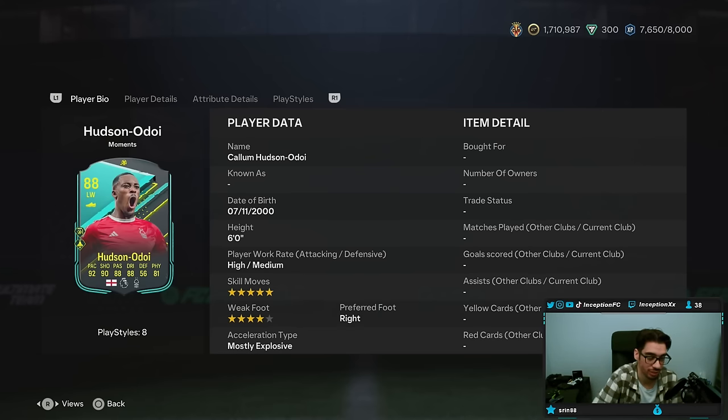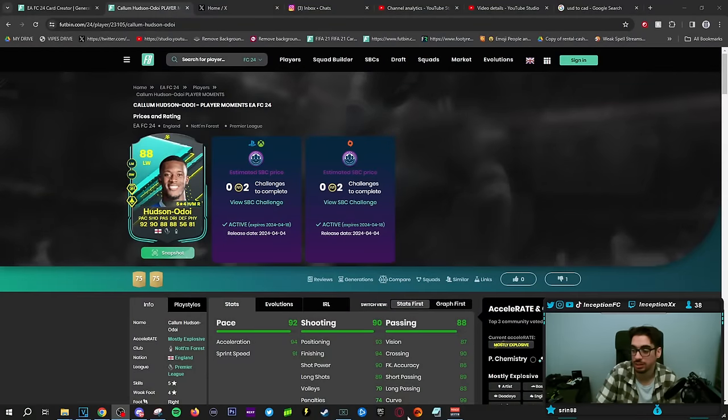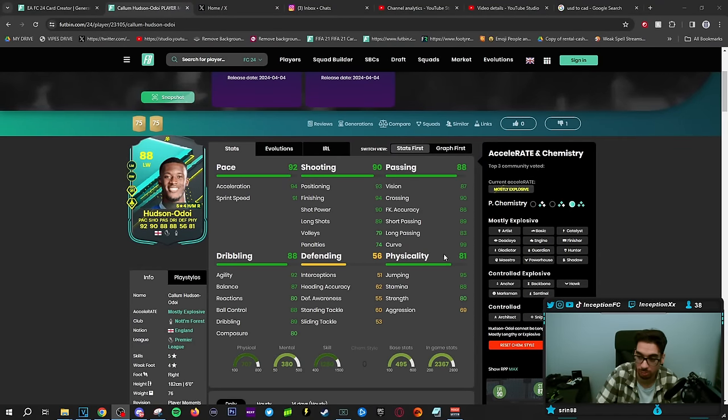So with this card, he's 6 foot tall, high/medium work rates, 5-star skills, 4-star weak foot, mostly explosive player while being right-footed. I will say it's not looking too hot with dribbling, shooting, and pace looking like that for base card stats. It's at least a 94 for finishing, at least — because let's be honest, we've got to improve the dribbling.